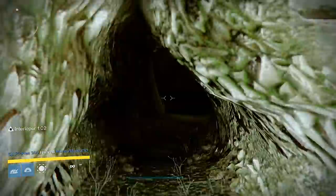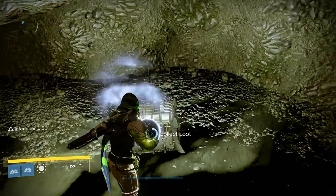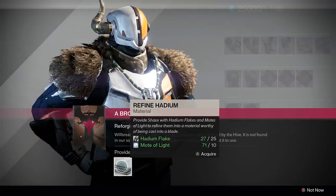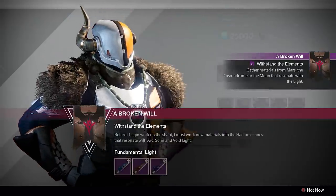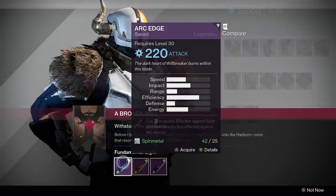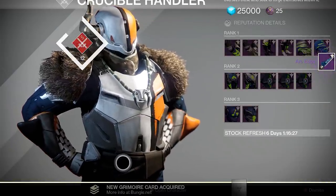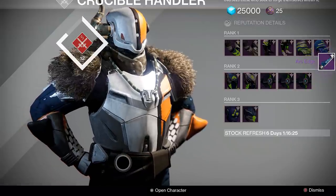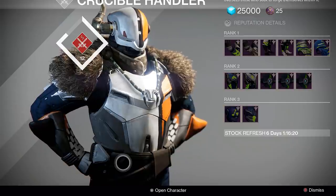That was my first time using my sword and it was awesome, so let's round this out by finishing up the Broken Will quest. Once you've collected those Hattium flakes, turn the quest into Shaxx and he's going to offer you the choice of an arc, void, or solar sword. I went with the arc sword for the sole purpose of running around with arc blade on arc blade. This sword is a special one — once leveled up you can infuse it to 280 and unlock a quest that contains an exotic sword. But there is a point in the quest line that requires Arms Day materials, so be on the lookout for the review and many more in the near future.